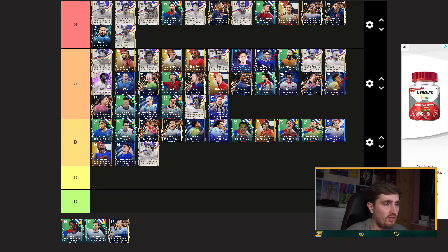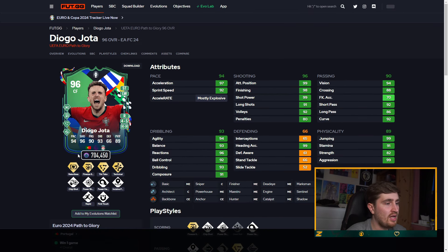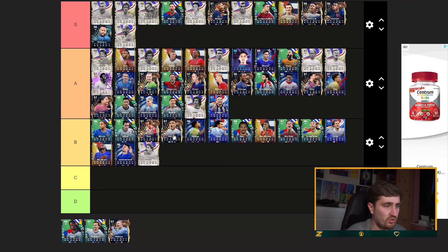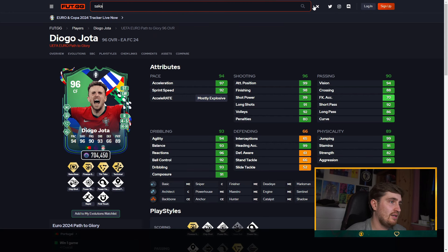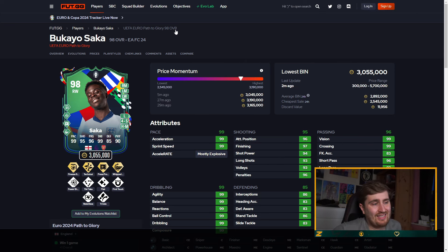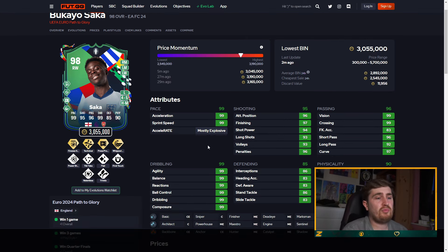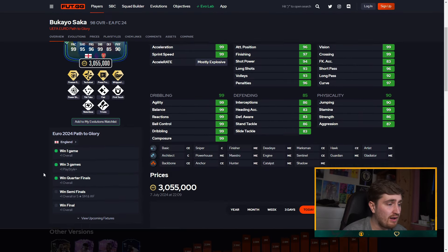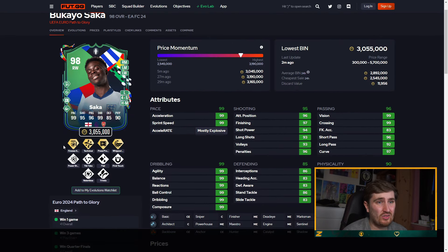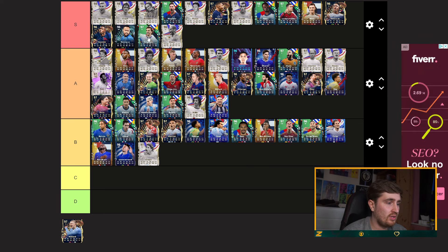Mbappe — probably going to put him around there. Skaley — mid A, more of a creative player in terms of his passing. Jar — very good; if you look at this card, finesse, tiki-taka, technical, really good stats across the board. Saka — I'm putting him into S tier. Bakayo Saka: finesse, technical, press proven. This card must be one of the highest in the whole game for total stats. Crazy card, decent chance of going five-five as well, and he'd be a 99 if England win the Euros — what a card that would be.